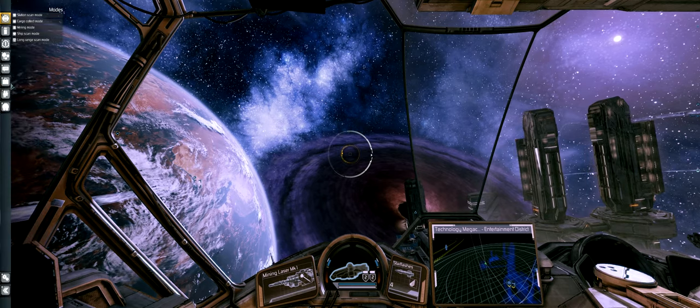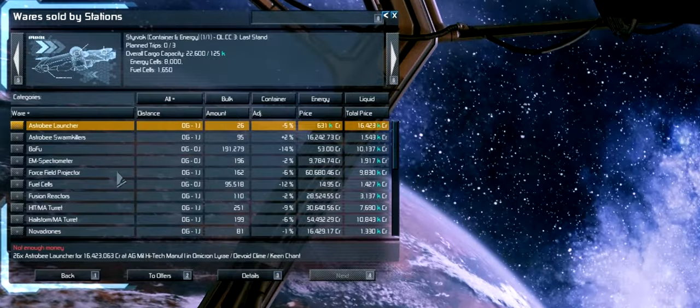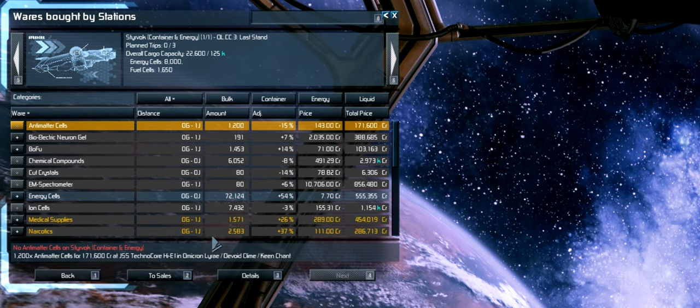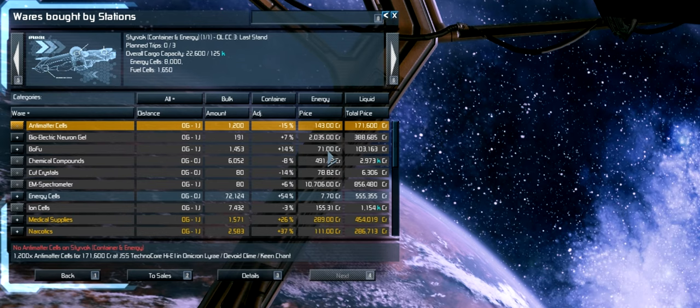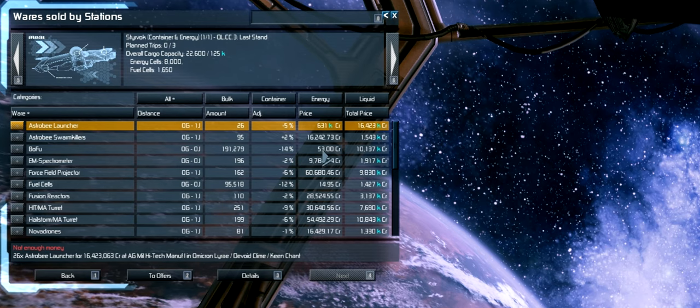Once you've unlocked some trade offers you can basically check them. You can see here all the things that stations are selling and all the things that stations are buying. We have a thing called Bofu here and it's bought by stations for 71 credits and it's sold by stations for 53 credits, so we can make some profit here.